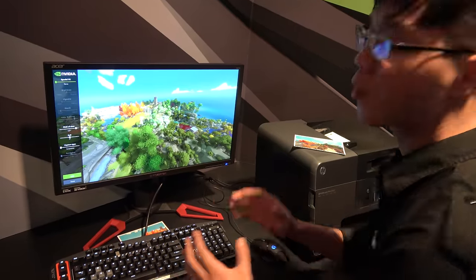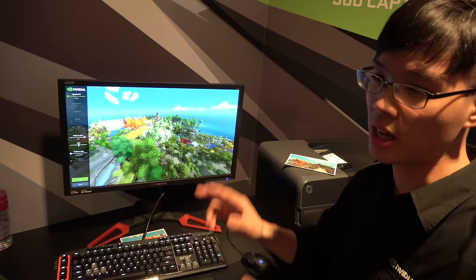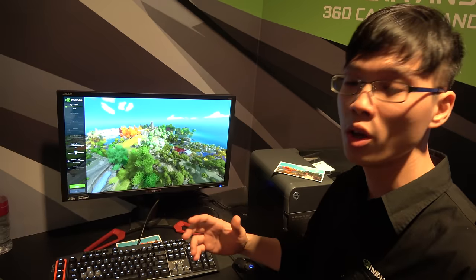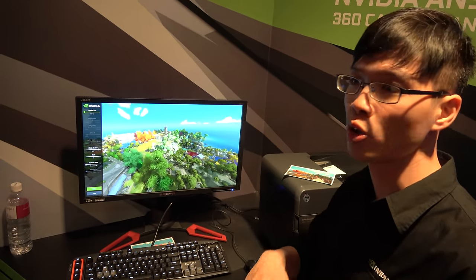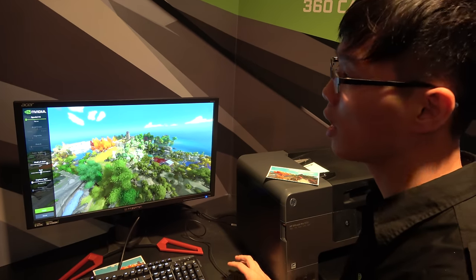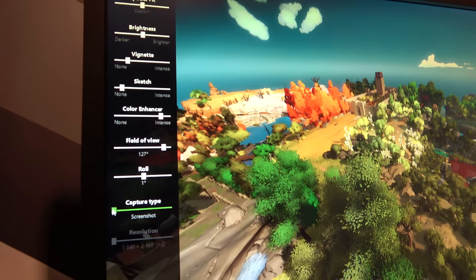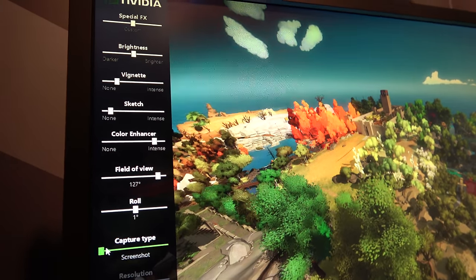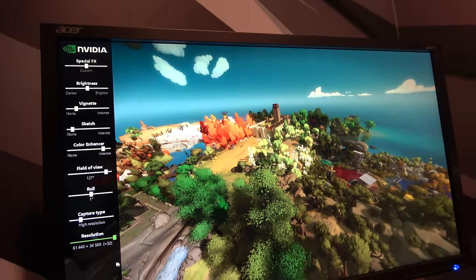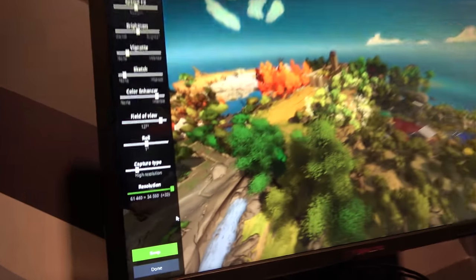Originally, gamers could only do screenshots — just taking what you see from your screen. But with Ansel, we have a free camera: you can rotate it around and get exactly the composition you want. We also support multiple different capture modes. What you're seeing here is a traditional screenshot, but we can also support high resolution — up to 32 times the current resolution.